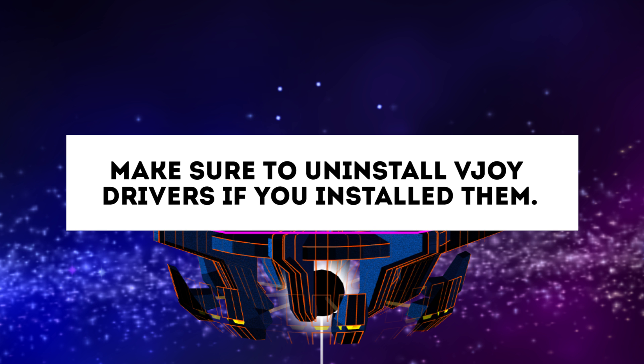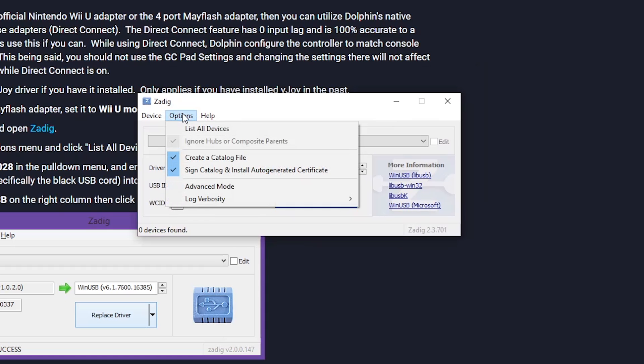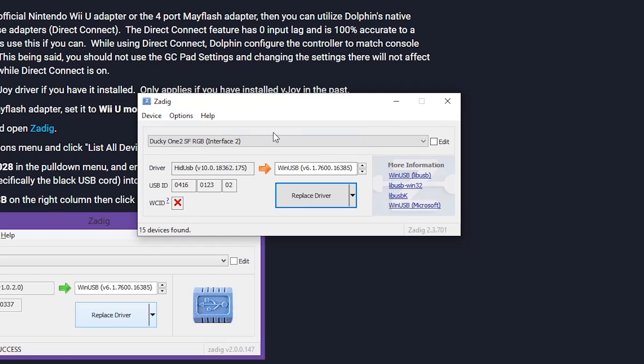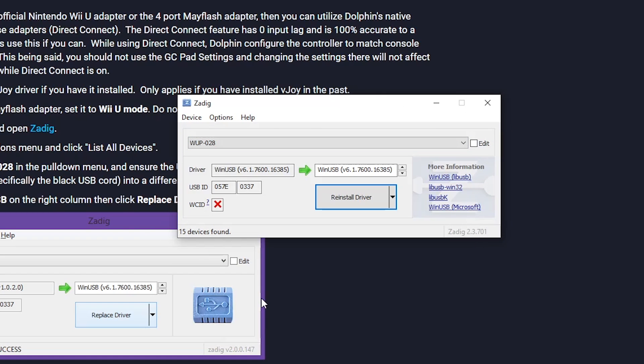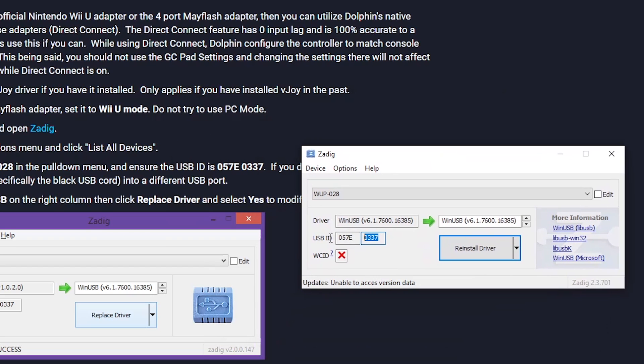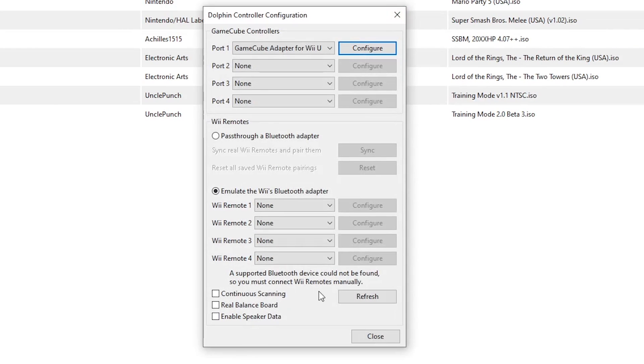If you've installed vJoy drivers in the past, make sure to uninstall them before moving on. Now you need to download ZADIG to install the drivers. From there, open the Options menu and click on List All Devices, then click on the drop-down menu and select WP-028. Then ensure the USB ID is 057E-0337. If you did not see this, try plugging the adapter — specifically the black USB cord — into a different USB port. Make sure to select WinUSB, then you can hit Replace Driver. If it all worked out, you should be able to go to Dolphin, click on the Controllers tab, and see whether your adapter has been detected.